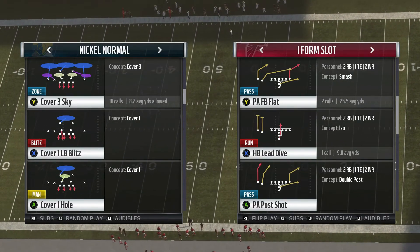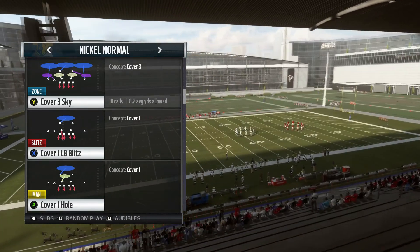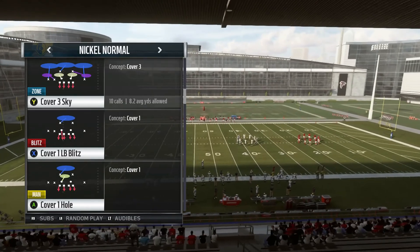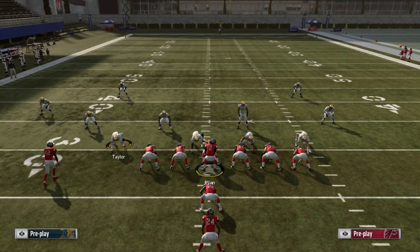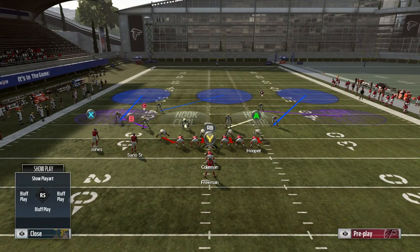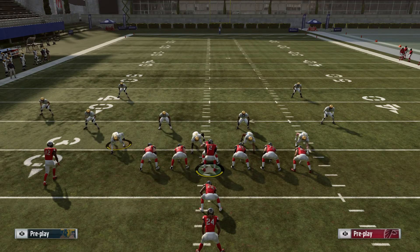The play we're gonna take a look at is the PA Fallback Flat play from the I-Form Slot formation. Like I said, this will bust open Cover 3. We'll start with regular Cover 3, then show you how the same setup busts open the typical competitive player meta Cover 3 as well.